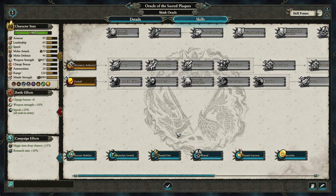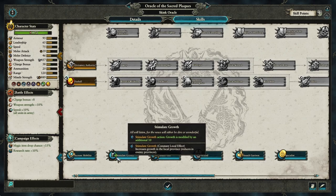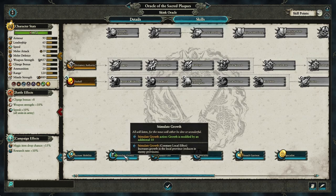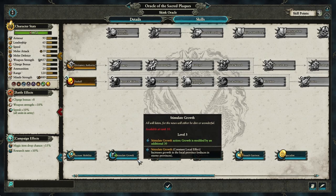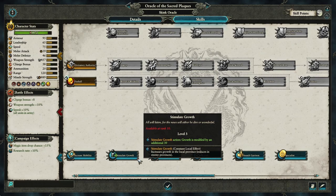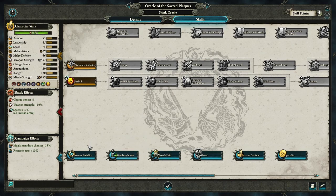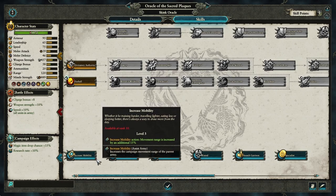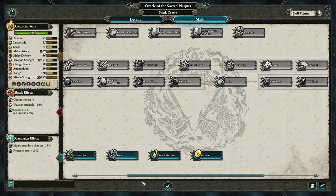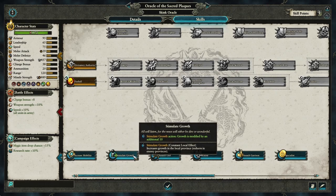As soon as you hit rank 20, stop and put Immortality in so you don't lose your fantastic hero, then finish whichever secondary priority you were working on. If you're playing a traditional campaign and building up territory, Stimulate Growth is superb - you can get up to an additional 30 growth in a settlement, which is really valuable since growth rates were nerfed. If you're doing the Oxyotl thing of constantly touring and wiping out chaos enemies, go for Increased Mobility first - but get growth as well eventually.